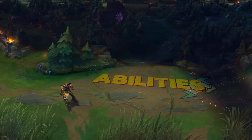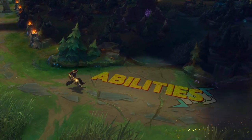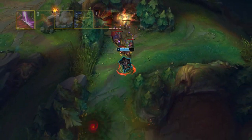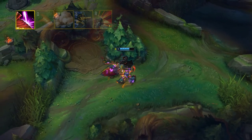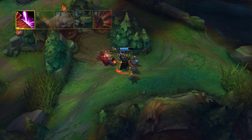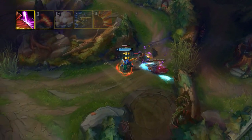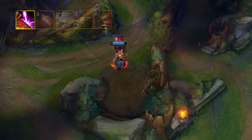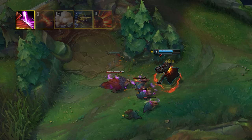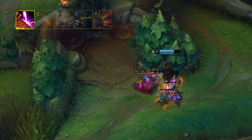First things first, let's dive into Graves' abilities and how you can master his kit. Graves' passive is called New Destiny — one of the most unique passives in the game. His shotgun shoots out four bullets at a time in a cone shape that can't pass through units. Any non-champions and objectives are knocked back, allowing you to easily kite jungle monsters. It's usually ideal to get up close to enemies to ensure all four bullets hit and deal big damage.